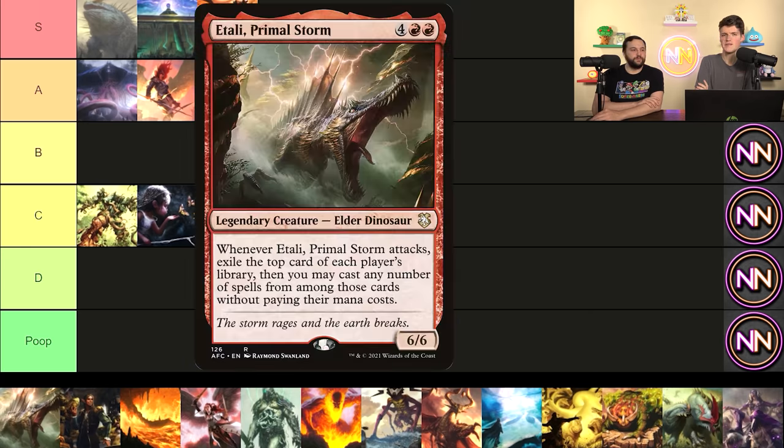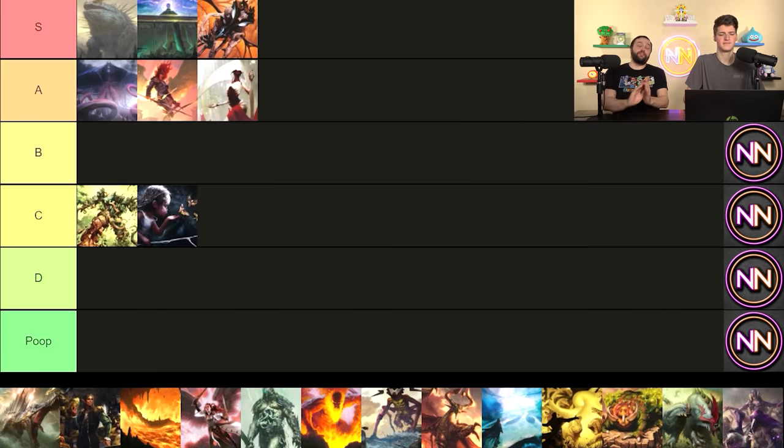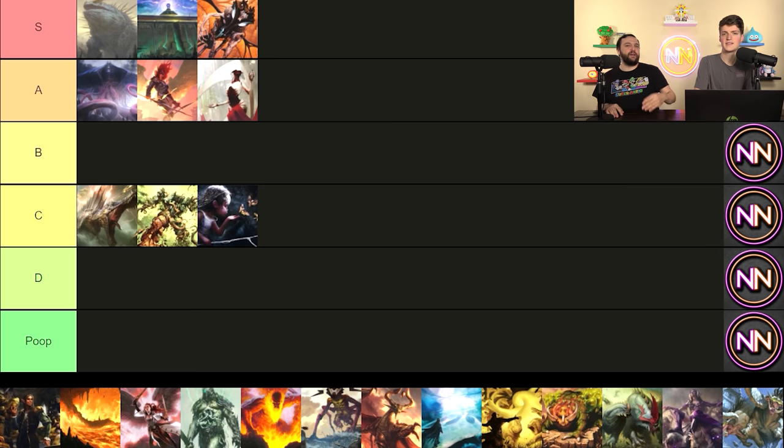Atali is 6 mana, 6/6. When you attack, you get the top card of everybody's library for free. This card is so much cooler than it actually plays — it's going in C tier. I love this card and have it in three of my eight decks; I need the littlest excuse to play it. It triggers Leila, you can give it haste in Maelstrom Wanderer, it fits in 'play your opponent's stuff' decks. But for 6 mana there are usually better options overall.